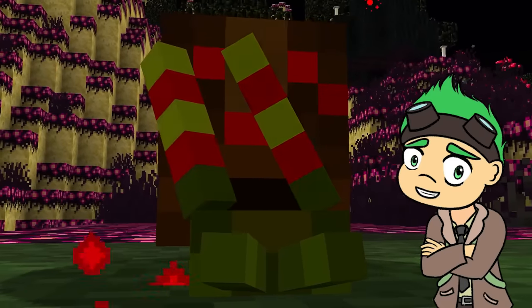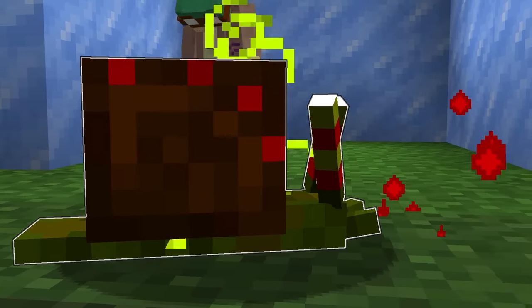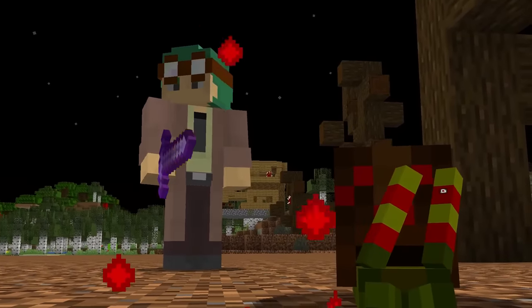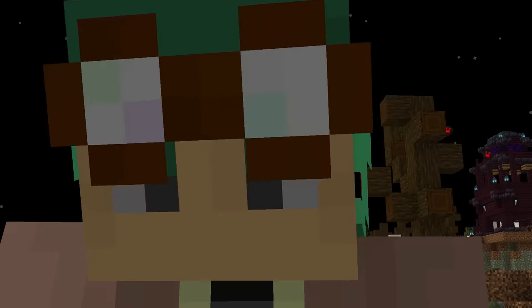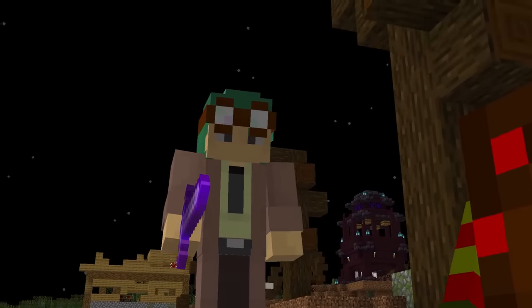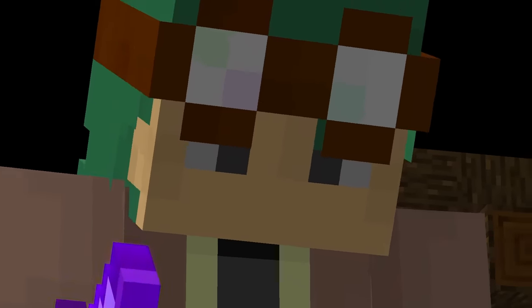This bloody snail is the Hypno-Cole! Residing in dead forests, it has the power to hypnotize you with dizziness! And the only way to stop it is to... kill... what was I talking about? I love this snail! And the snail says to make sure and check out this video for more crazy Minecraft things!